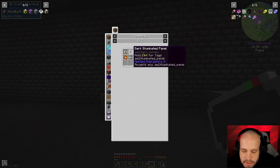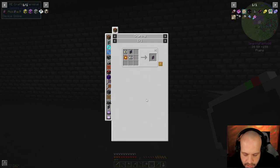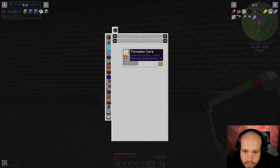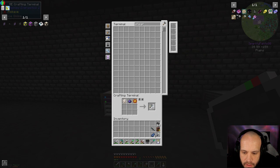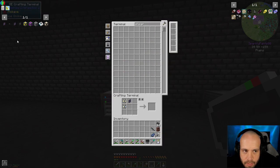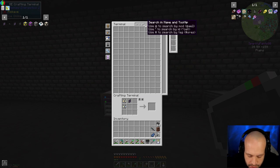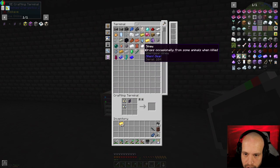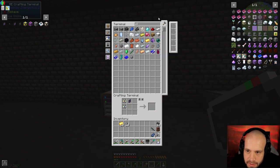That means we need an ME terminal, which means we need a dark illuminated panel — we've got that already. We've got an illuminated panel, but have we got formation and annihilation? No. I need to make some of these: one, two, three, four, five — that's the formation. We want annihilation. I knew I made enough logic circuits to deal with that. The ME terminal was missing logic. Gold — we'll do 10 for now. We can use either of them now, and redstone.